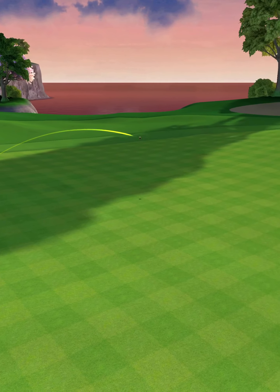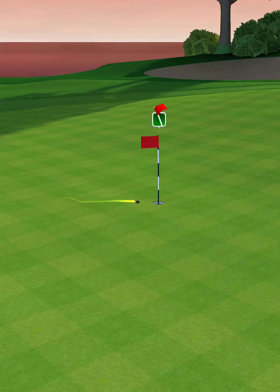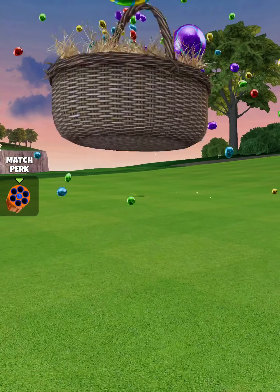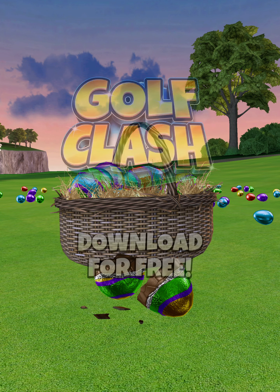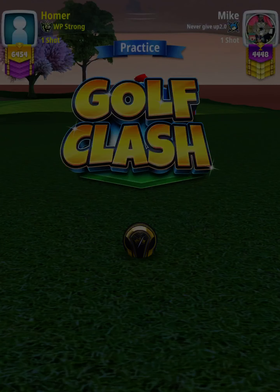Ball is going to land on the green, bounce toward the cup, and we're going to roll out maybe just a hair right of center, but basically center cup for the eagle to start off our back nine. For further instructions on how to play this hole, make sure you guys click the link below and subscribe to expert tournament guides through Golf Clash Tommy. Good luck in your opening rounds.